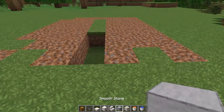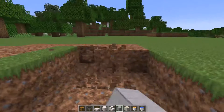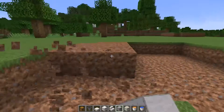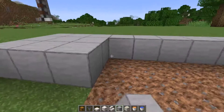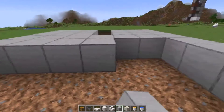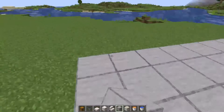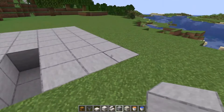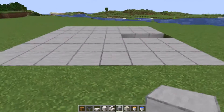First things first, you need to create your platform. The platform will be where our device will be sitting. I'm just going to create a nice flat area to work with. I'm using smooth stone to fill in this area because it looks nice and you can put it anywhere. Once you have a platform that is seven by eight, you can proceed.